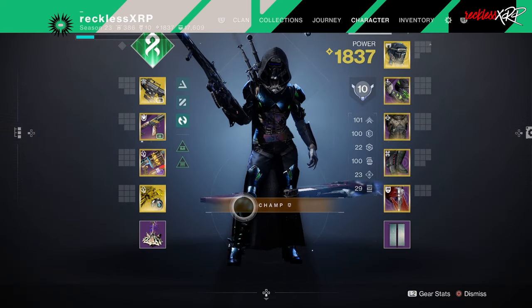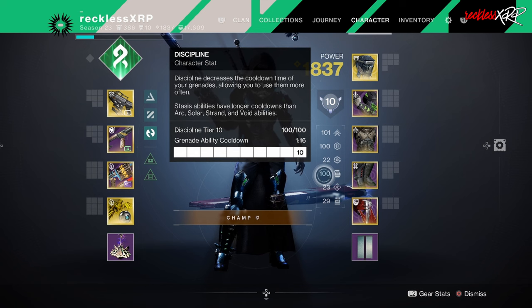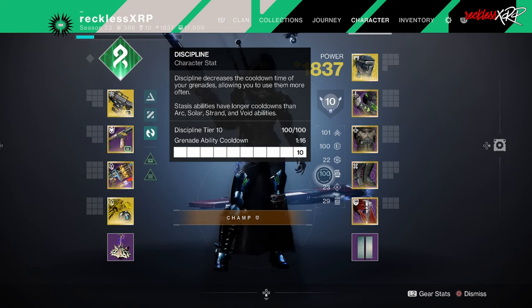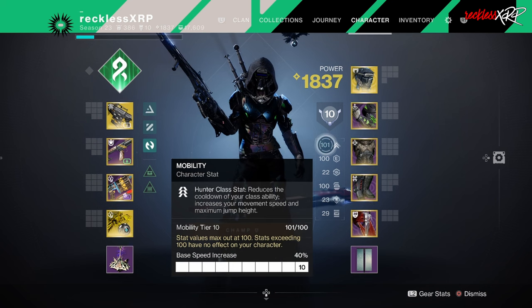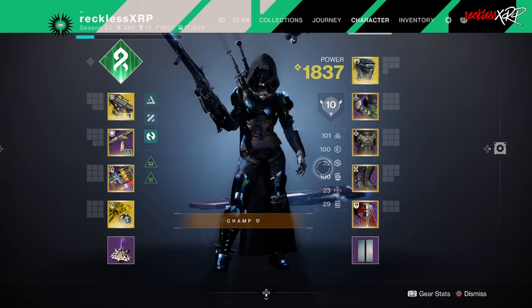For the stats, prioritize resilience first. Onslaught is a PvE activity, so having max resilience — even on a Hunter — is better than stacking recovery over it. Then you want max discipline so you can get your Shackle Grenades out as fast as possible; even though other things help regen them, you constantly want uptime on them. And last, max mobility. Keep the priority in this order: resilience, discipline, then mobility.